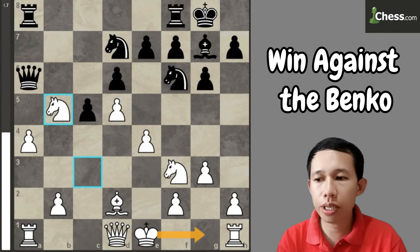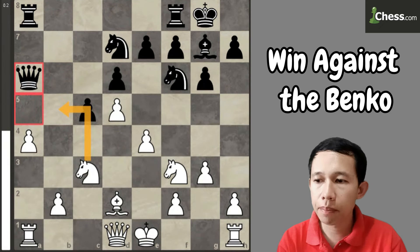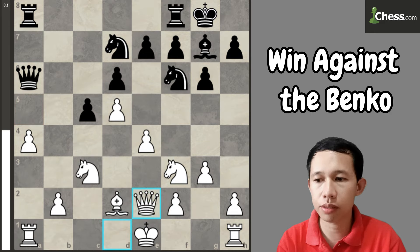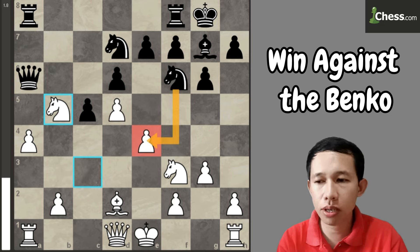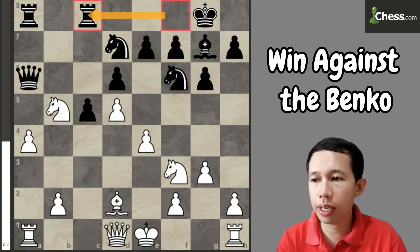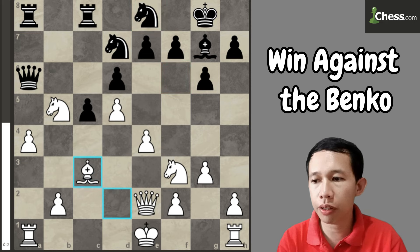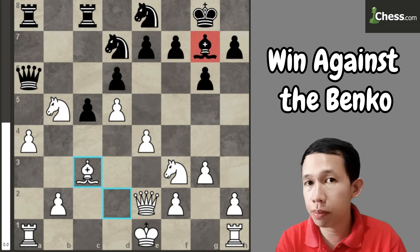Here I mistakenly moved my knight to b5. Instead of playing knight to e5, this is a mistake, because after knight to e5, this knight will capture the pawn on e4 and it's hanging — I forgot. That's why it's better to play queen to e2 first. But here I play knight to b5. He didn't capture my pawn on e4 — maybe he saw it, we don't know what idea was running in his mind. That is why he played rook to c8. Now I play queen to e2. He plays knight to e8, planning to go to c7. I proceeded to play bishop to c3, exchanging his dark-squared bishop, because once that bishop is exchanged, he has a weak dark square on the kingside.